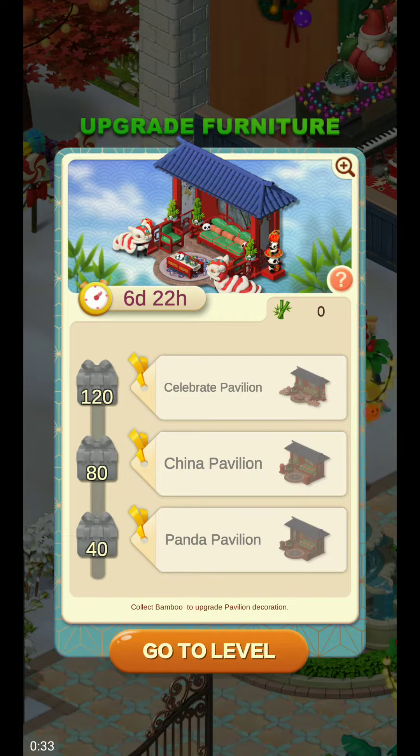So we got upgrade furniture. Collect bamboo to upgrade pavilion decoration. So this is for upgrade furniture theme.